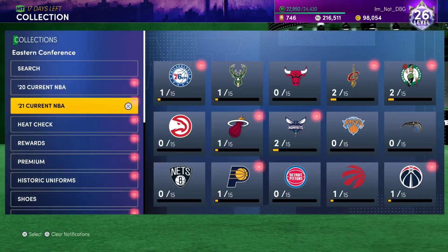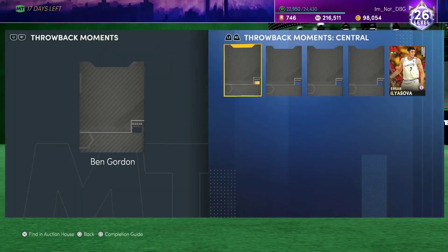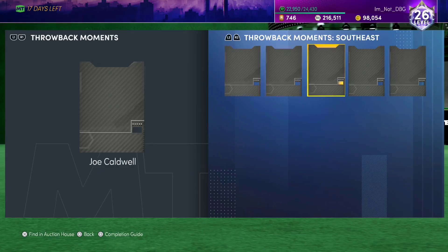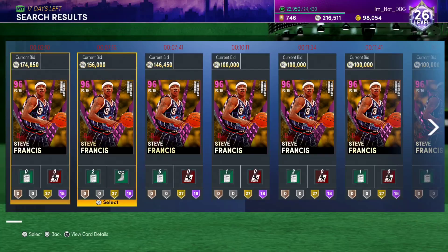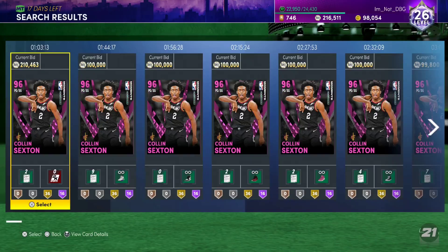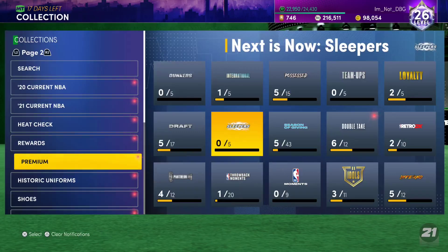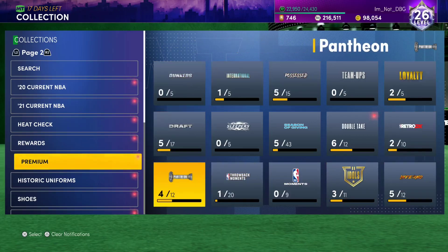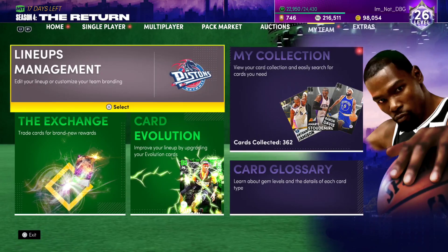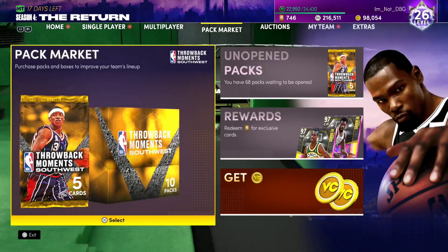Looking at prices: Ben Gordon is over 100K. Steve Francis is about 200K - overpriced. Colin Sexton is around 210K - also overpriced. The point guard position is very much a case of guys being overpriced. Fred Van Vleet is going to be at least 200K, and in a month's time he will be seen as one of the worst opals in the game.